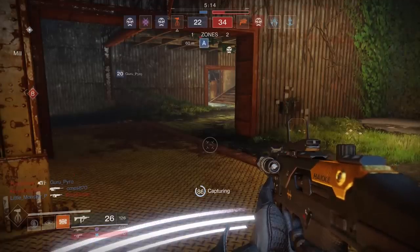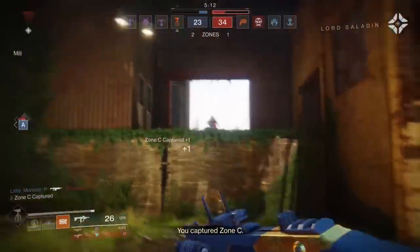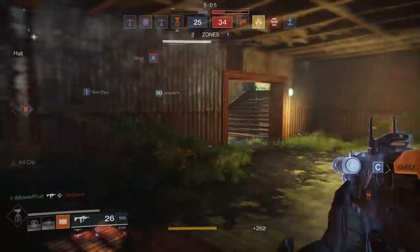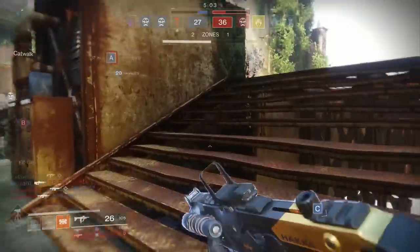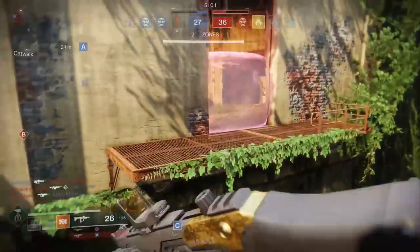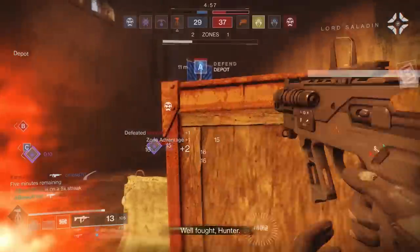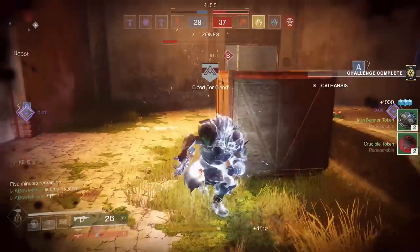Somebody on their team already has Stormcaller. Sweet baby J, why are they spawning right when I'm grabbing their zone? He did go down, so I'll take it. Oh, we're grabbing B? Great work, guys. They're taking A though. We still hold A, so that's good.